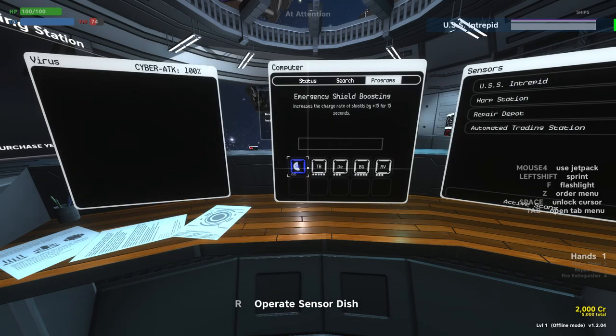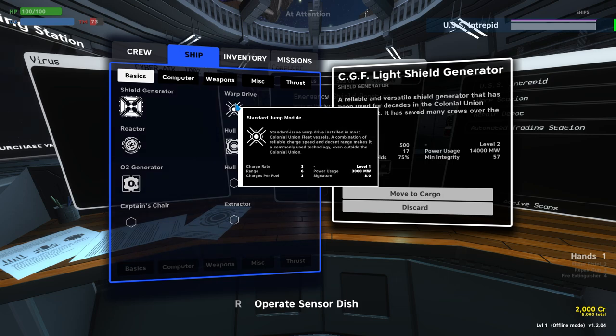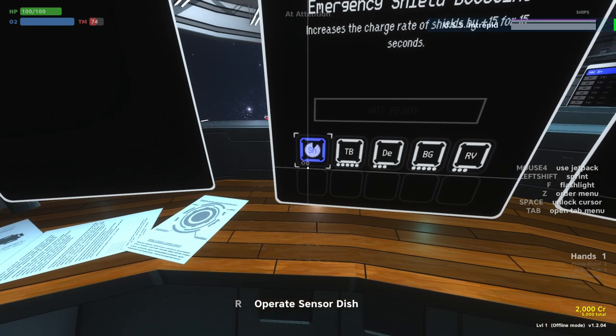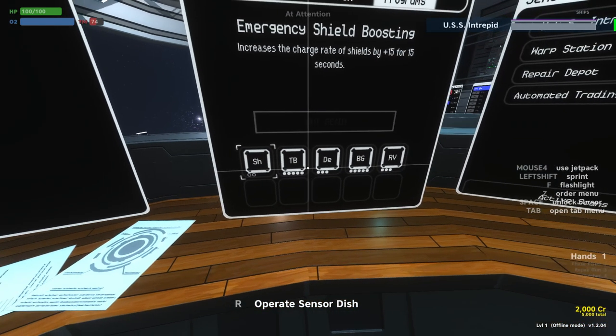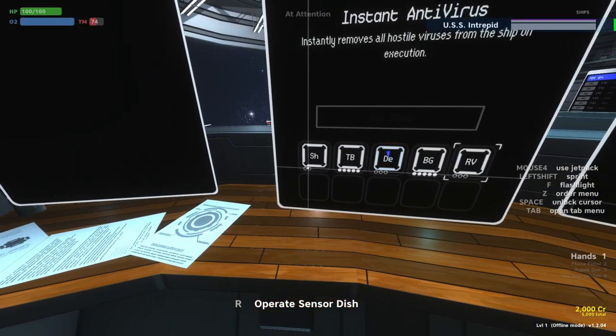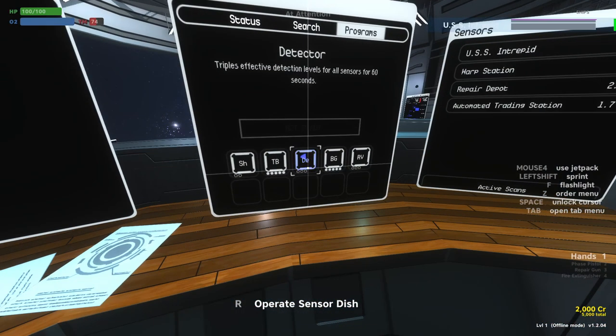The way it works: if you hit tab and look at your warp drive, one of the things it says is charges per fuel. On this particular jump module it's three. That means every time we jump, which uses up a unit of fuel, three of these little dots will fill up on our programs, and it prioritizes from left to right. So let's say we have three programs used and we jump — both dots on the shield boost will be filled in and one dot on the detector. In addition to jumping, it's also possible to specifically burn a unit of fuel to immediately generate more charge dots.